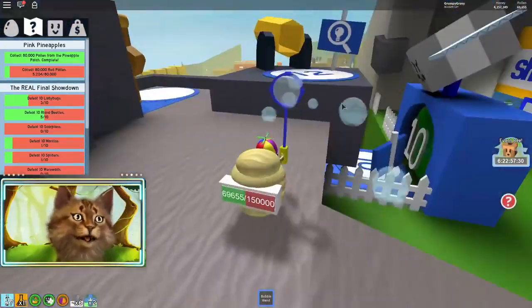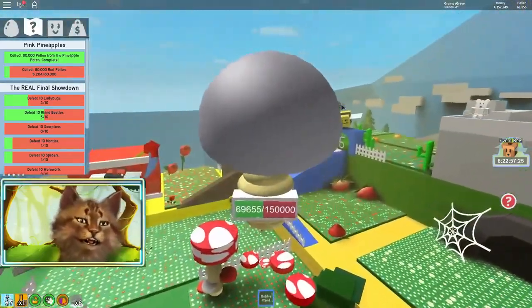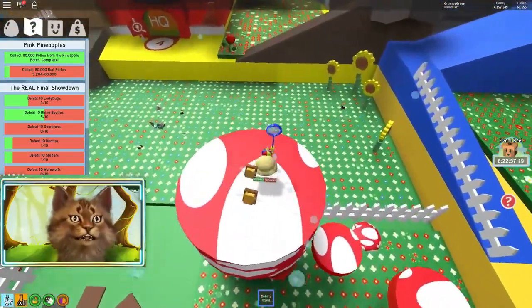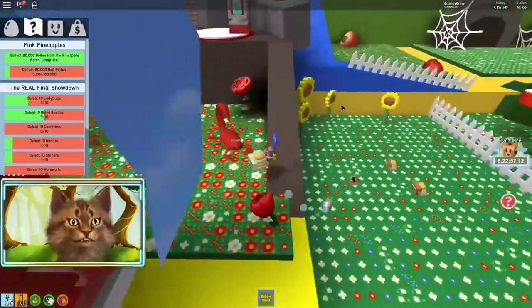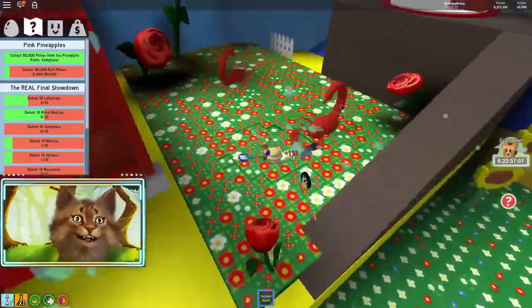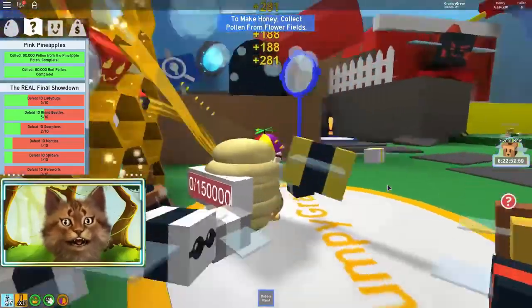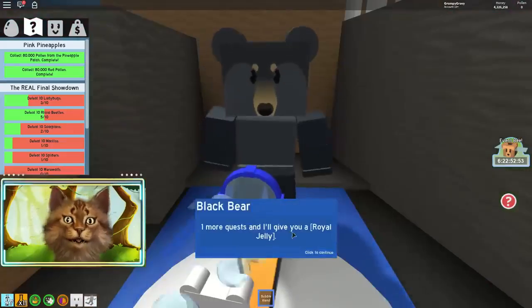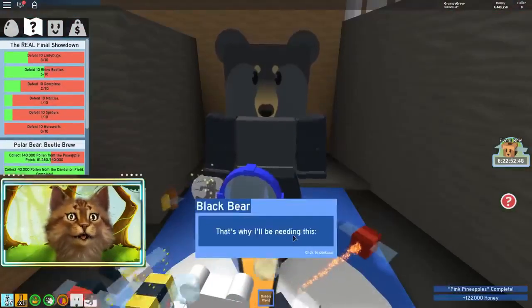I know the best spot to get pollen - it's over there. Can I make it? I might not make it. I think I have to land right here and then try to make it from here. I need my bees to come here because these scorpions are actually kind of dangerous - they're pretty tough too, they're tanky. Now we go turn in the quest as soon as we finish selling this honey. One more quest for jelly and 13 more quests for the diamond egg.